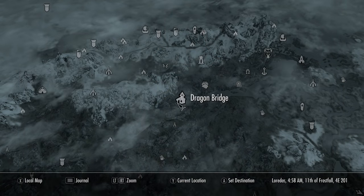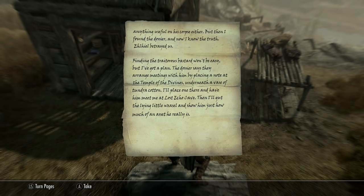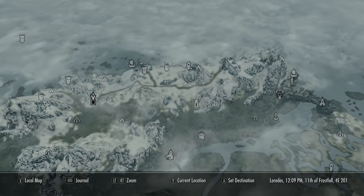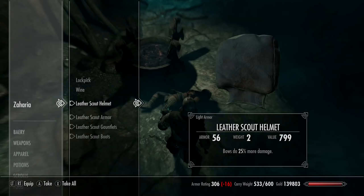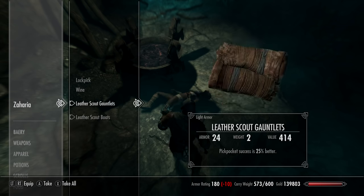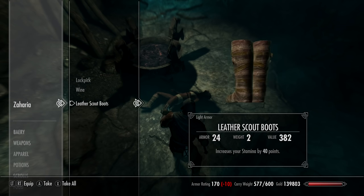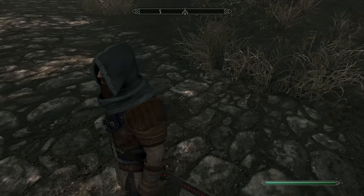Staying in the same area, go south of Dragonbridge to find the Cliffside Retreat. Read the note on the barrel and it'll take you back to Solitude to the Temple of the Divines. Eventually you'll go to the Lost Echo Cave with a little optional side quest. Take on the evil Zahara and you'll pick up the Leather Scout set: 25% extra bow damage, light armor skill +17, pickpocket success +25% with the gauntlets, and boots give +40 stamina. For thieves it's not necessarily a must, but fairly decent early game.